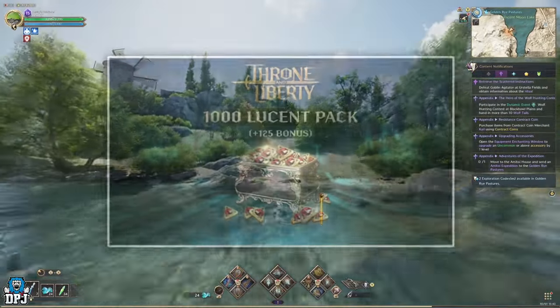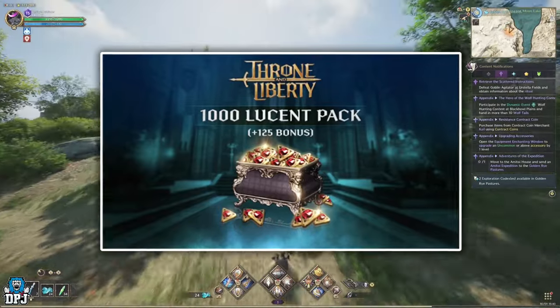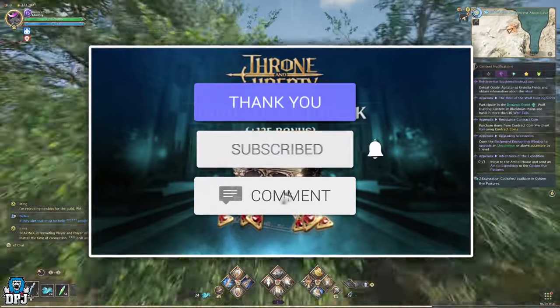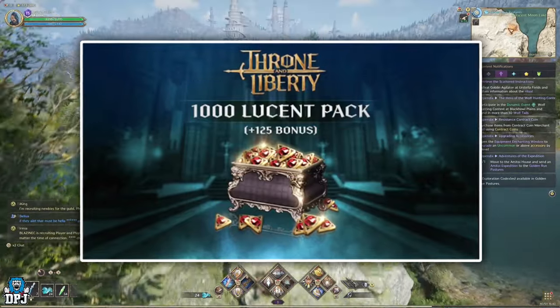My name is DPJ and I'm giving away 1000 plus Lucent, which you can spend in-game within the store to buy those pretty skins. To win it's as simple as this: drop a like on this video, leave a comment down below and make sure you are subbed. Winners will be picked from the comments section and announced in a few days, so good luck everybody.